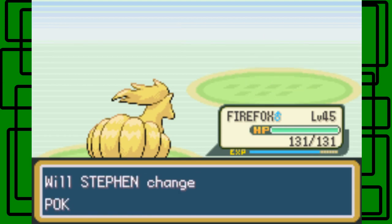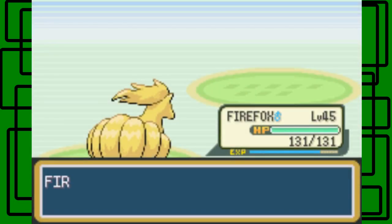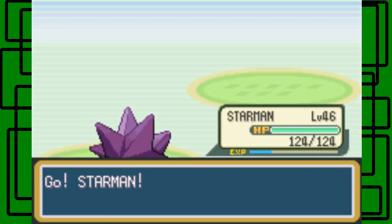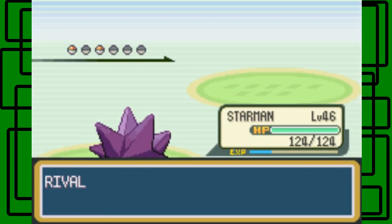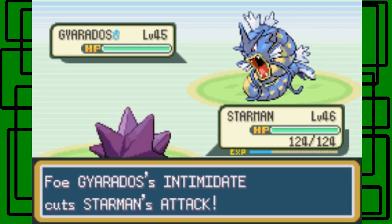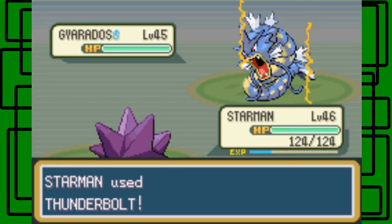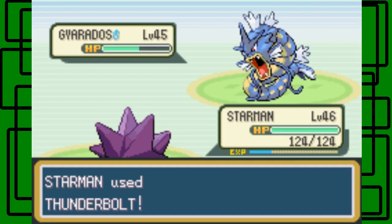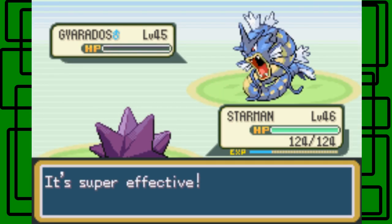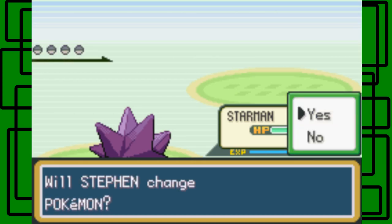Now he has a Gyarados. Let's go to Starman and try to take it out with Thunderbolt. All he has left is this Gyarados and his Charizard. Intimidate lowers Starman's Attack, but Thunderbolt is special so it doesn't matter. Starman is one level ahead of it at level 45. It goes down because Gyarados is four times weak to Electric moves. Now all he has left is his Charizard.